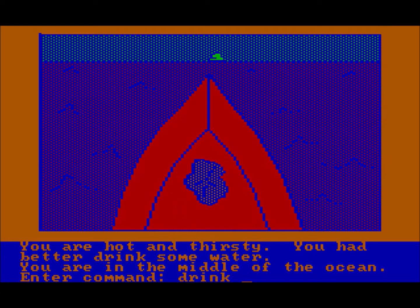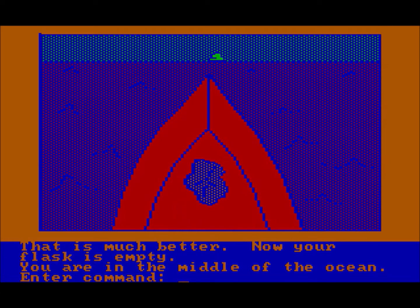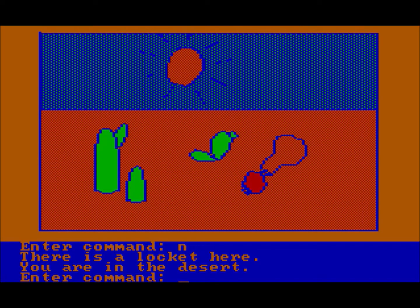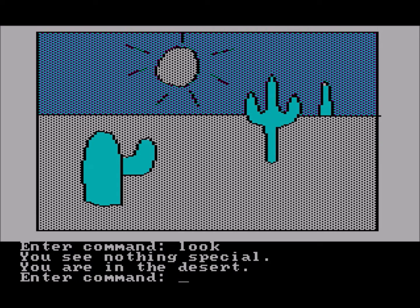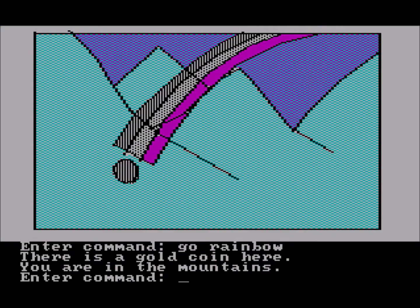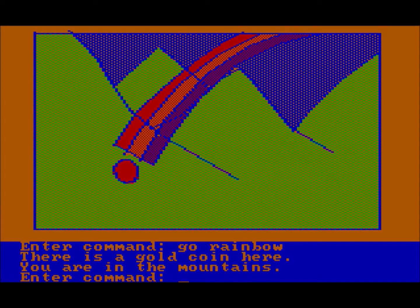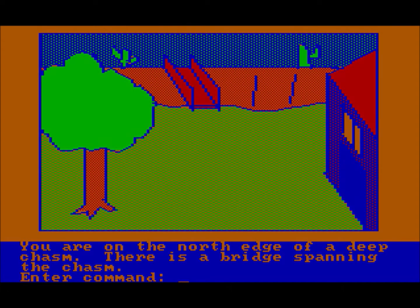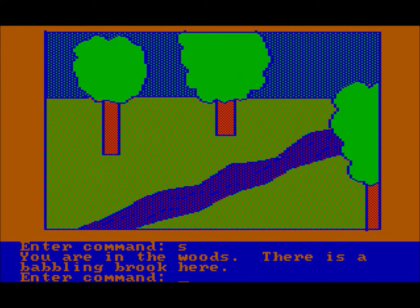It's pretty much a text adventure with some graphics splattered at the top of the screen. You do have the ability to switch color modes in the game, but it is CGA graphics, so there's only four colors at a time. However, because of the dithering in the game, it can give the illusion that there are quite a few more colors.